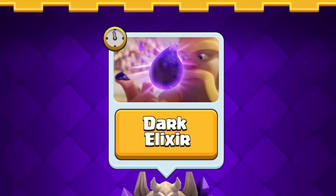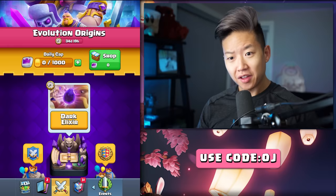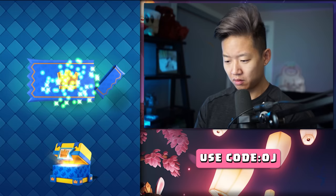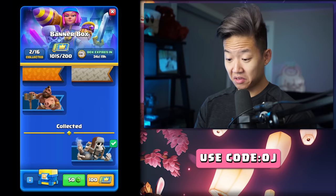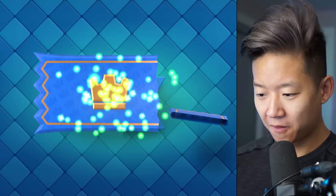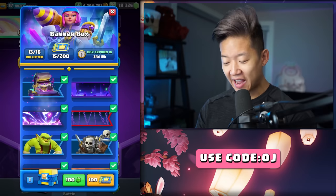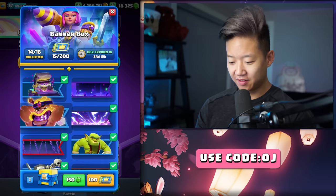We've got the Dark Elixir mode, and I think the best deck is going to be the Evolved Mortar. I'm going to use code OJ and grab the tower skin. That's actually a nice frame. Some of these are so underwhelming. I think they should only have banners that actually have good artwork. I hate that it goes up 50 gems every time — there's no incentive to buy it.